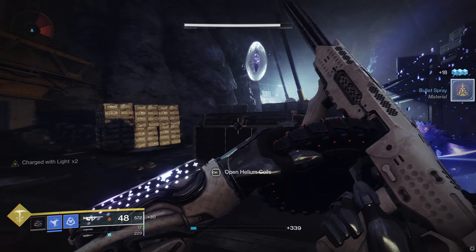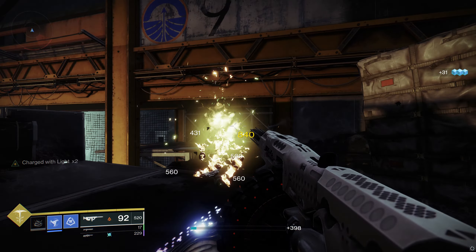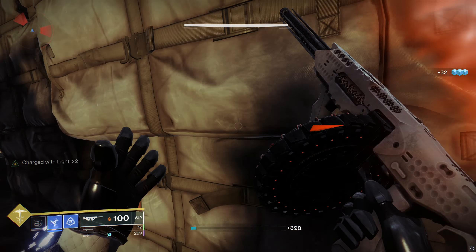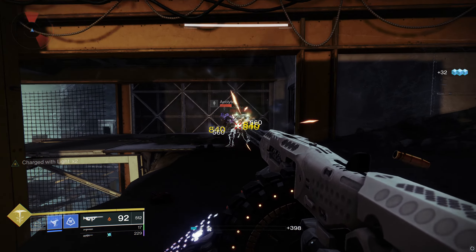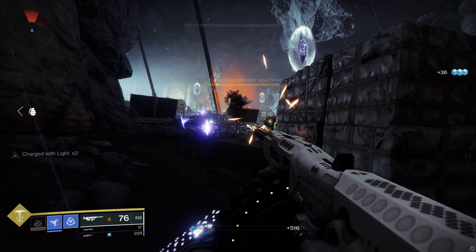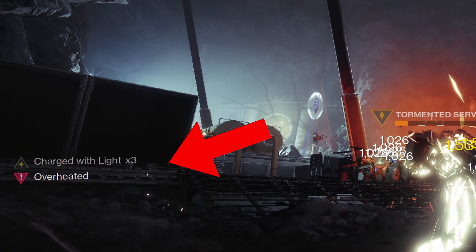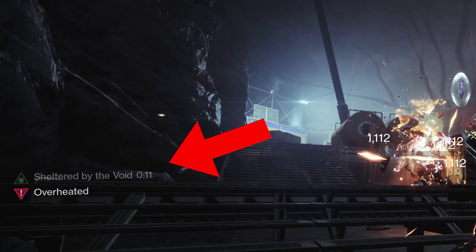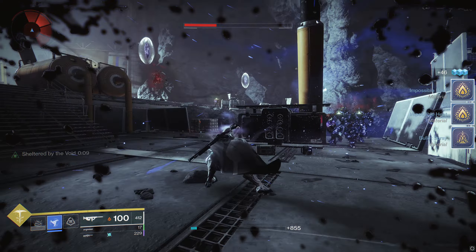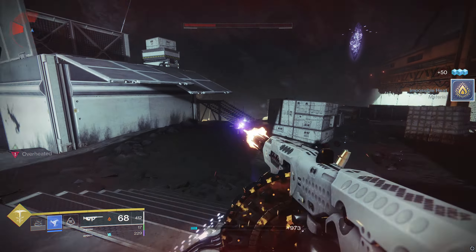So how this build works is by getting 4 stacks of charged with light from the Sustained Charge mod and letting this thing rip. When the burn damage kicks in, the Matchbook will do bonus damage but at the cost of you losing shields. And that's where the Protective Light mod comes in — it'll consume the 4 stacks and give you a 50% reduction in damage for 16 seconds. Once the Protective Light consumes those stacks, you start earning stacks again from the auto-rifle kills. Just rinse and repeat.